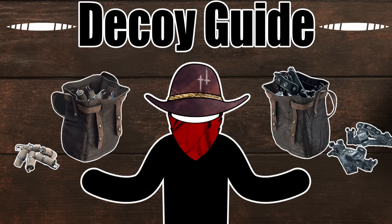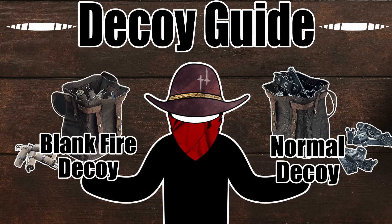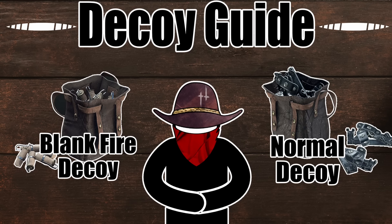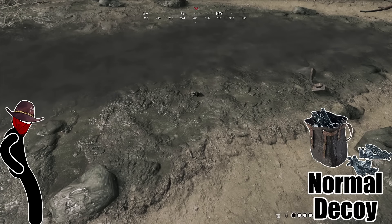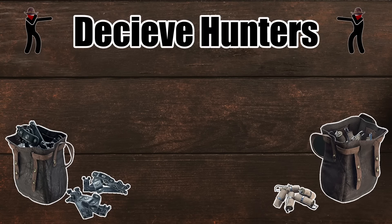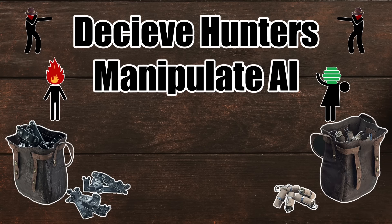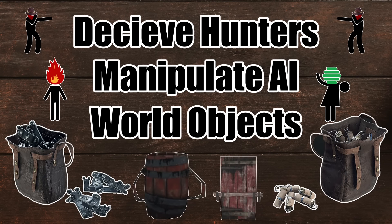What are decoys? There are two kinds of decoys: normal decoys and blank fire decoys. They're tools that let you deceive enemy hunters. Normal ones just make the sound of a footprint wherever you throw them, and blank fire ones make the sound of a gunshot. But you can leverage these to deceive enemy hunters, manipulate AI, and interact or break various things in the world, like explosive barrels or barred doors.